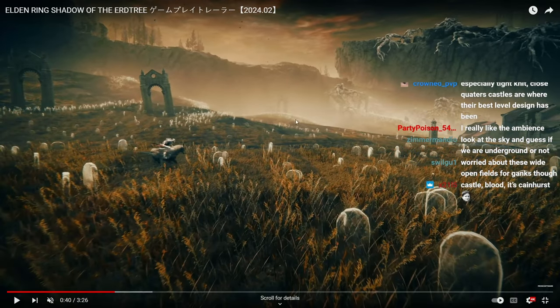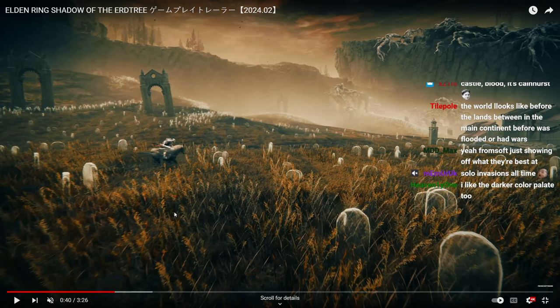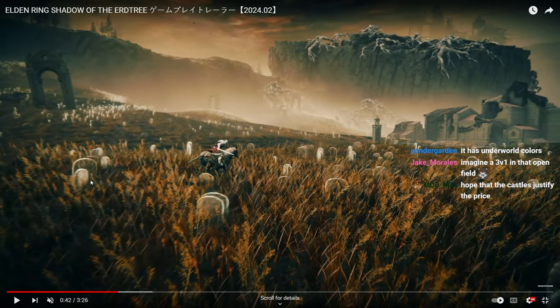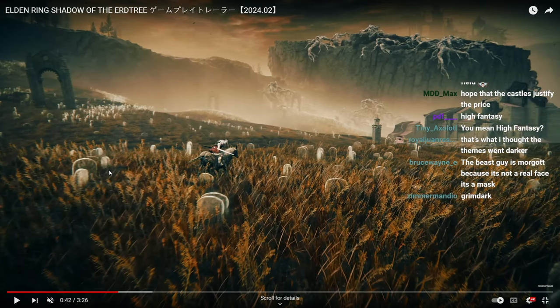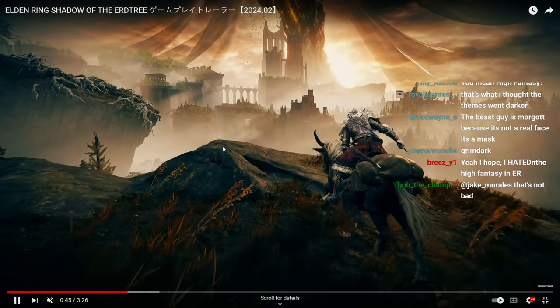I was talking to Nash about this earlier — it feels like this whole trailer is going back a little bit toward what From Software is known for, which is more dark fantasy than classic or brighter fantasy. The ambience looks a lot closer to the Souls games than it does to high fantasy Elden Ring, like Limgrave. Very different vibe, and I think From Software is probably best at executing this particular vibe.